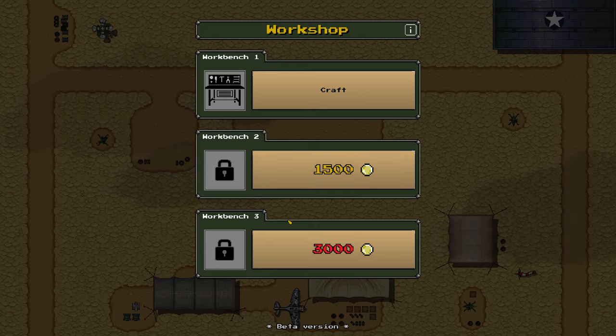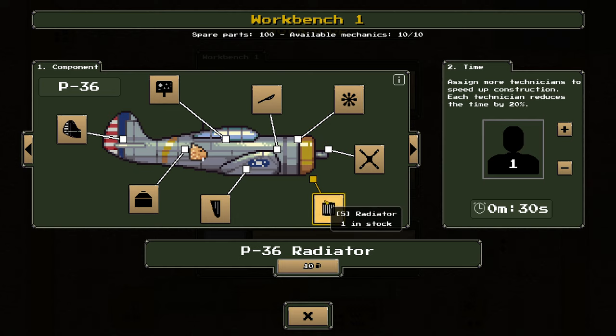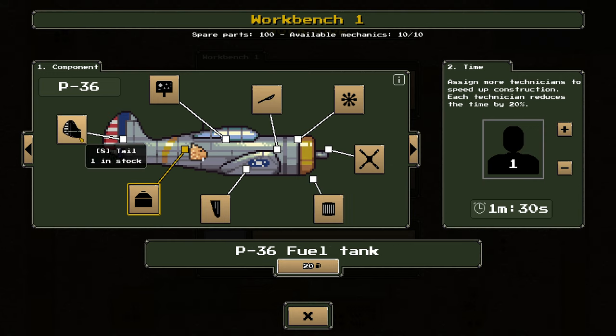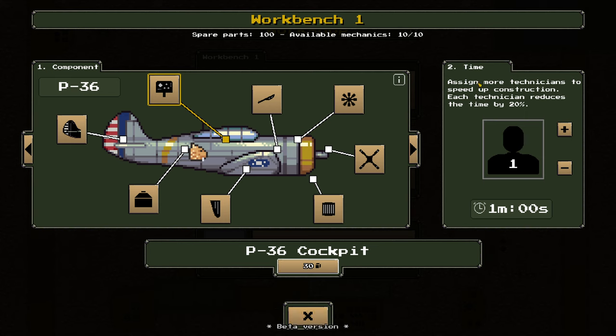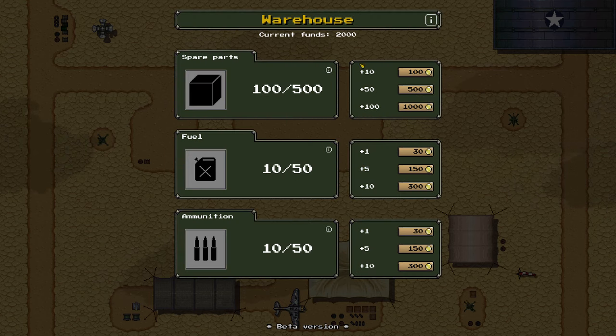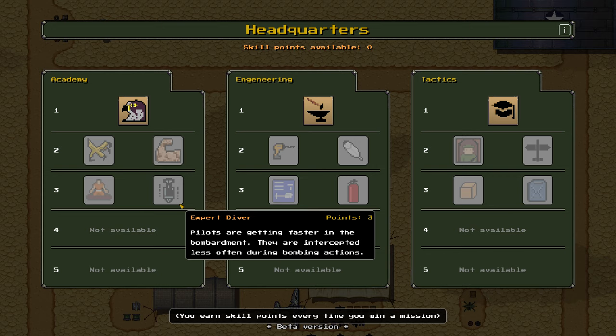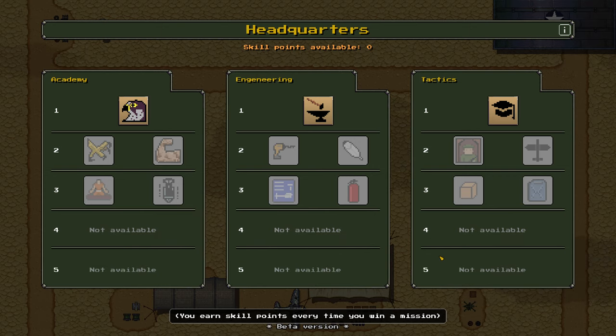We've got the workshop with a workbench where we're able to craft different bits and bobs — all of this good stuff. We can go through all of our planes, but they're all in good condition at this moment, so we don't really need to worry about that. We can assign our technicians to reduce construction time for specific components. In the warehouse, we keep our spare parts, fuel, and ammo. We can order it all in, and ordering starts a countdown timer before it arrives. At headquarters, we have a tech tree to play around with, which is partial in the demo.